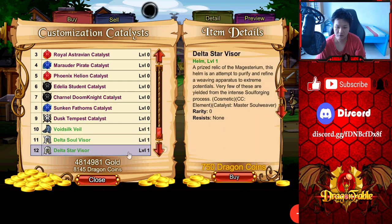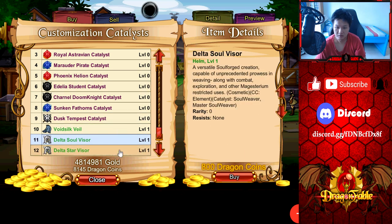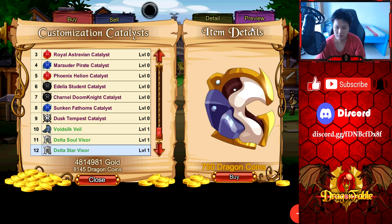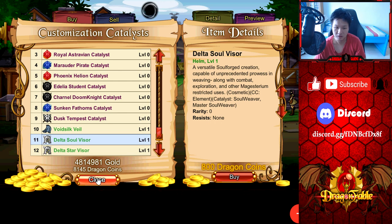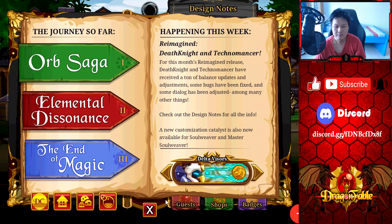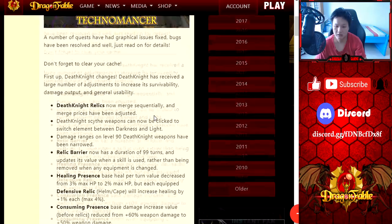The Star Visor looks nicer. I think it's just a color change, right? Yeah, I think it's just a color change, but I definitely like the Delta Star Visor more. Is there a difference in cost? One is 800 DCs and one is 750. Do they both do different things? I think they are both completely different looks. Let's check out the design notes.